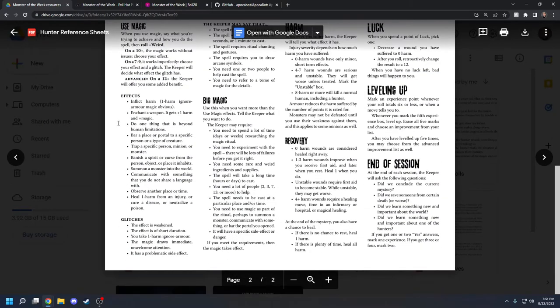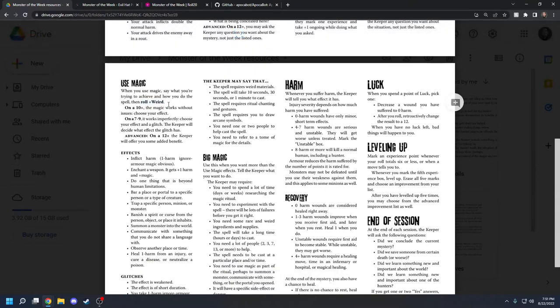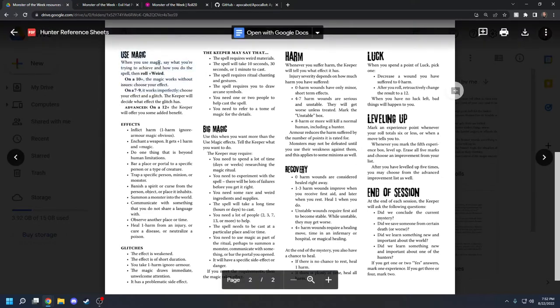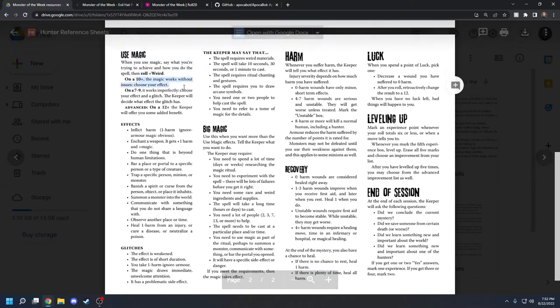For Use Magic, this is where stuff gets weird — it's based on your weird stat. Magic in Monster of the Week is wildly different from game to game and setting to setting. There's no spell list. The way magic works is something you have to figure out in your particular game. When you go to use magic, you roll weird. On a 10+, it works without issues and you just choose an effect. On a 7 through 9, it works imperfectly — you choose an effect and a glitch, and your GM decides what effect the glitch has.